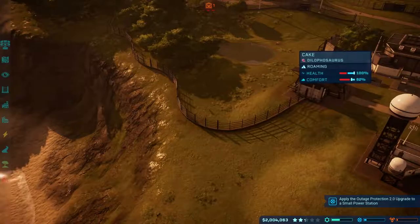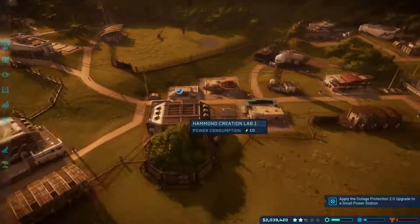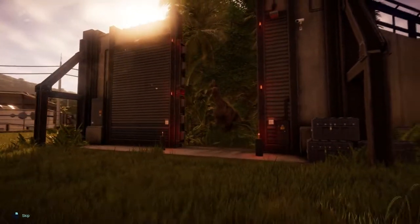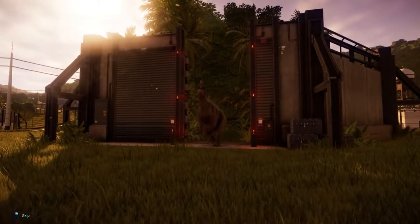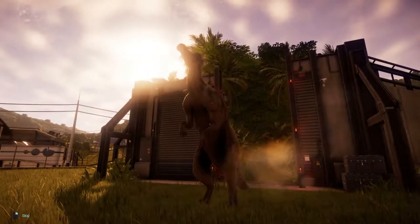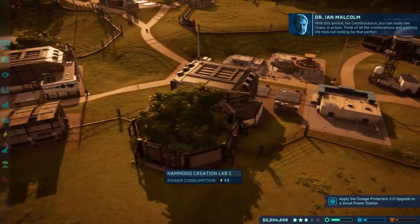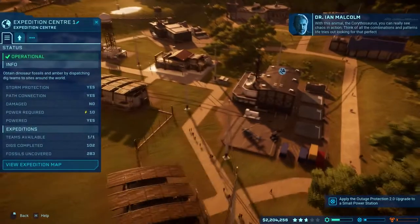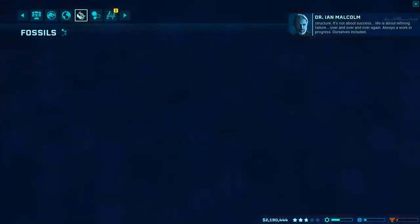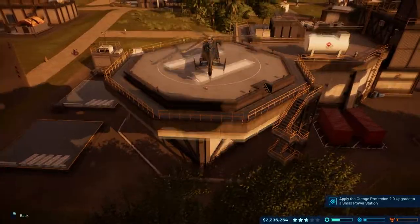They're at 80%. We can open and close all shelters. Let's release the Corinthiasaurus - here we go! Look at that big boy, look at that big boy. With this animal, the Corythosaurus, you can really see chaos in action. Think of all the combinations and patterns that life tries out, looking for that perfect structure. It's not about success - life is about refining failure over and over again. Always a work in progress, ourselves included.